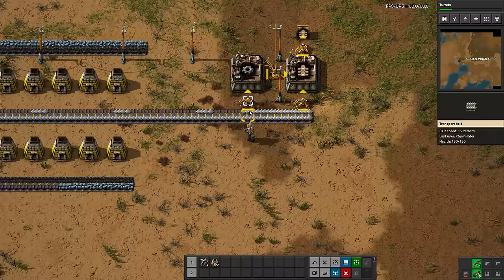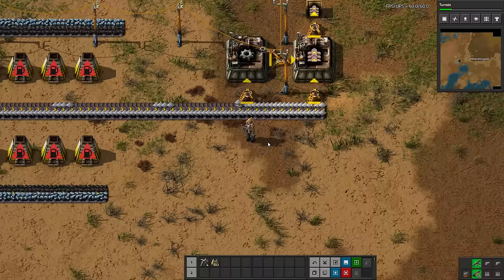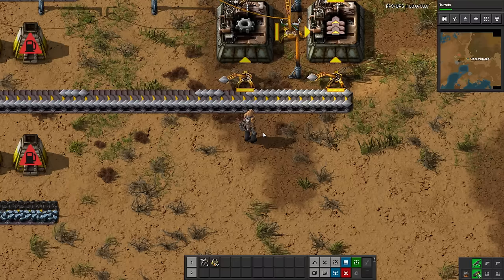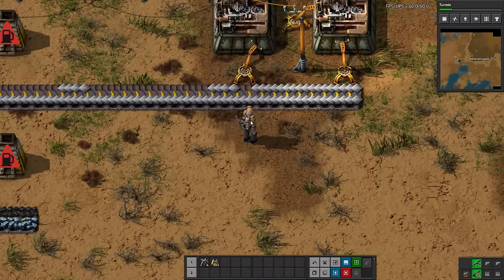I will very briefly touch on inserters right now — there will be a standalone tutorial with that — but inserters work in a very specific way: when they grab items they have a preference to grab from the close side of the belt. As you can see watching these inserters work in front of us, they are only grabbing from the side of the belt right in front of them. If it runs out of materials it will grab from the farther side, but as long as there are materials close to it, it will always grab from the close side.